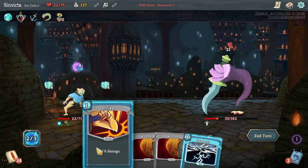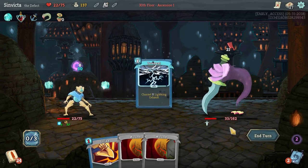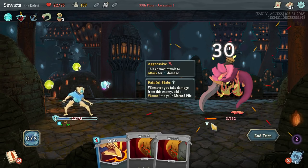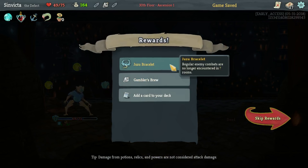We just need to hit him for two. We got a Lightning Orb - oh wait, we're going to get the passive from the Lightning Orbs. That's right - never mind, I overthought that way too much.